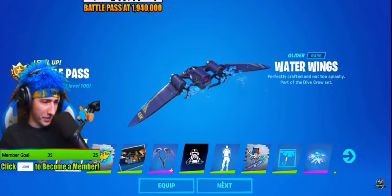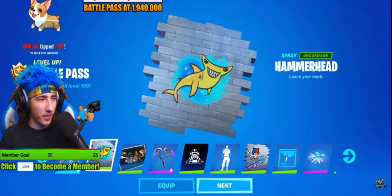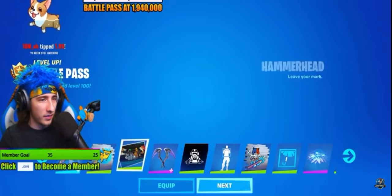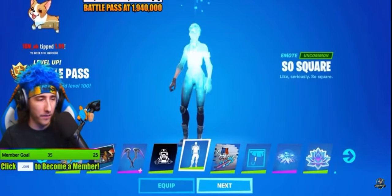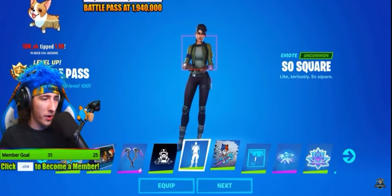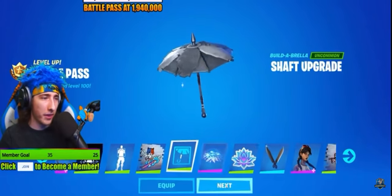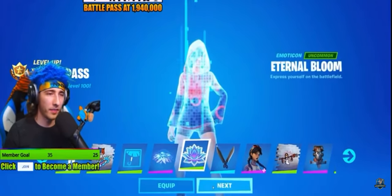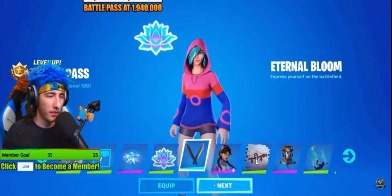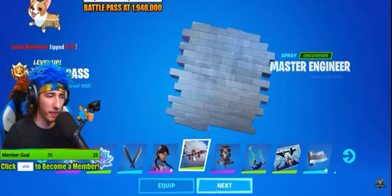Alright, water wings. Kreek's still watching. Eon Blades. Banner. Square remote. Shaft upgrade. Oh, there's the Butterfly Glider — let's equip that. Dive Knife. There's Jules — she looks epic. Dive Knife.